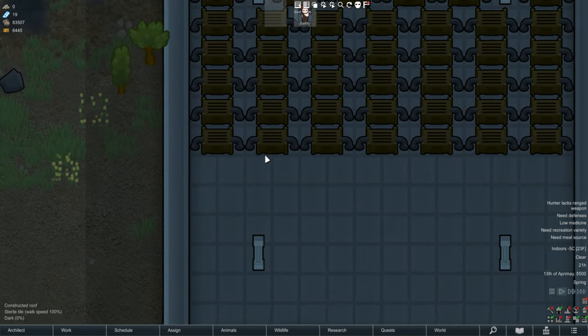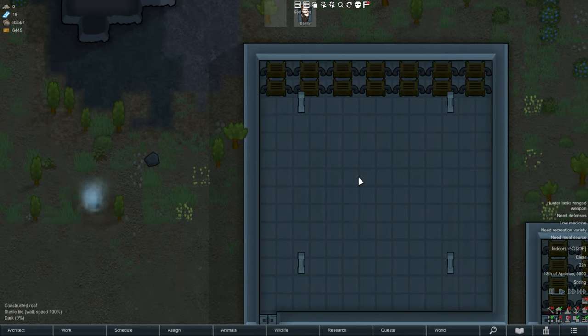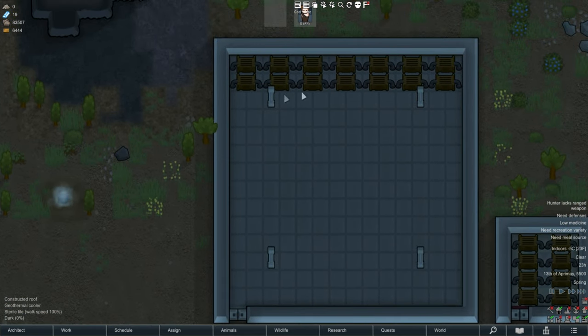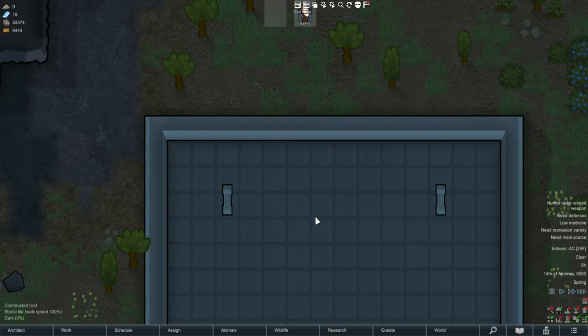Even the massive room still hits negative five. So it's pretty damn good - you can get a whole room down to negative five with enough geothermal coolers.